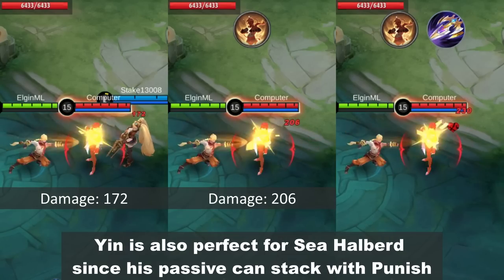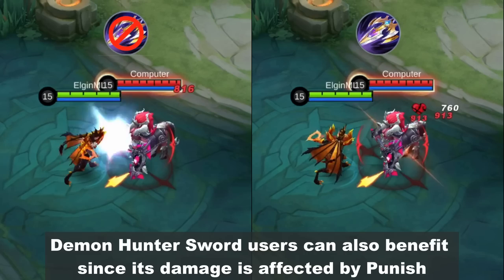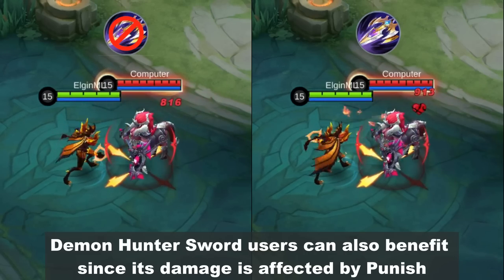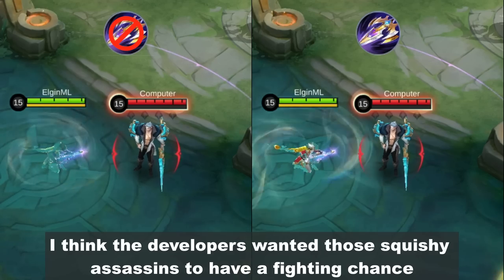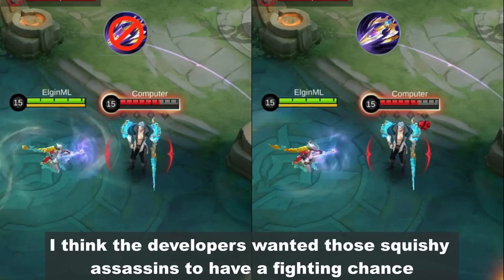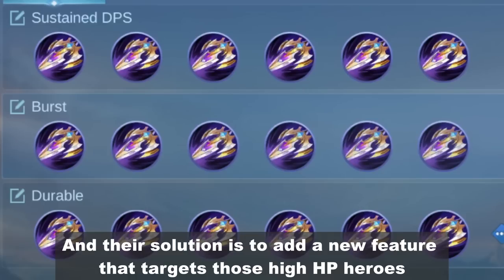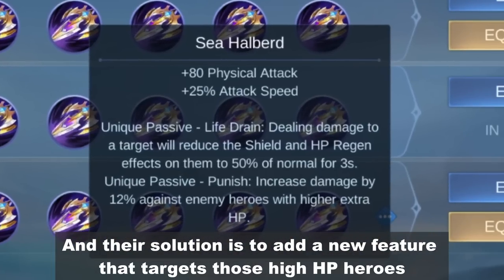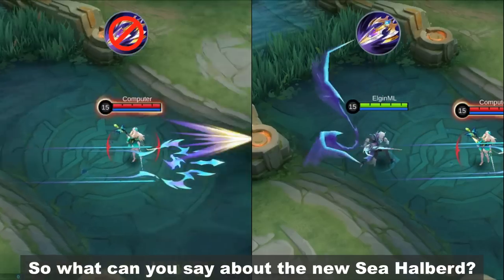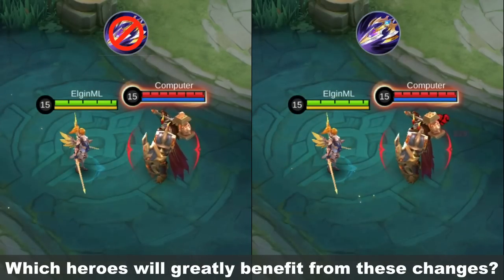Yin is also perfect for Sea Halberd since his passive can stack with Punish. Demon Hunter Sword users can also benefit since its damage is affected by Punish. I think the developers wanted those squishy assassins to have a fighting chance against tank-de-junglers that we have right now. And their solution is to add a new feature that targets those high HP heroes. So what can you say about the new Sea Halberd? Which heroes will greatly benefit from these changes?